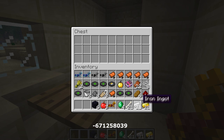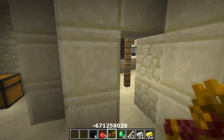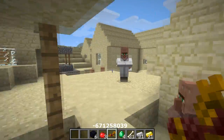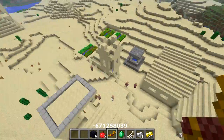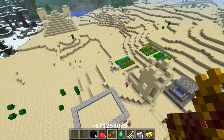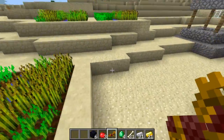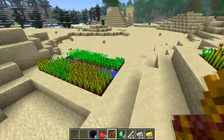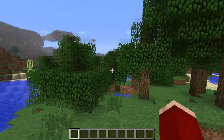We're almost done with this seed but there's so much stuff — it's hard to show it all at once. The village also has your lovely villagers and, most importantly, a complete farm with wheat, carrots, and potatoes — so you won't have to spend hours killing zombies to get them. Let's move on to the second seed of the week.